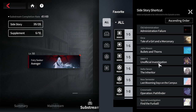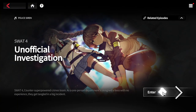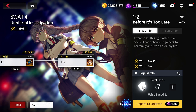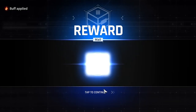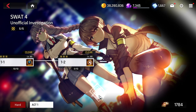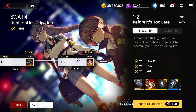The first mission is in side stories — the Unofficial Investigation. Go into hard mode and farm it. This replenishes every day, so you can farm your 10 per day. You can also replenish two more times for about 80 quartz each, letting you get about 30 Kang fragments total from this mission.